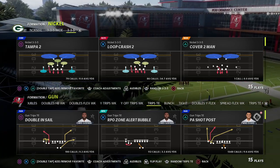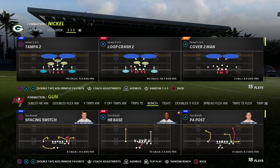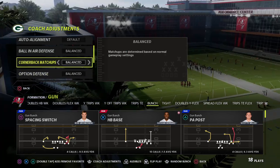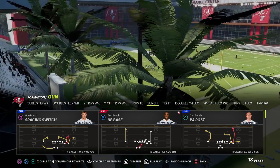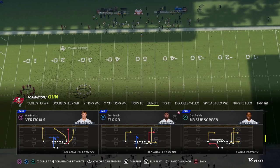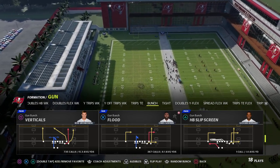In this video I'm going to show you the best Gun Bunch passing concept in Madden 22. We're going to be in the Detroit playbook today, but you can find this concept out of almost every Gun Bunch — I think it's in every single Gun Bunch in Madden 22. It's in New England, Carolina, Seattle, Washington — any good bunch has this concept.